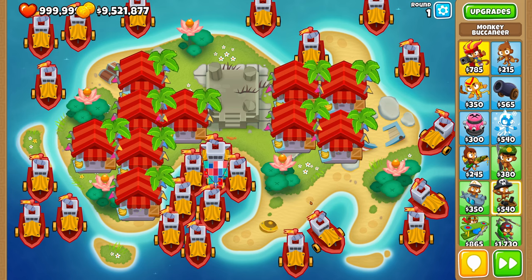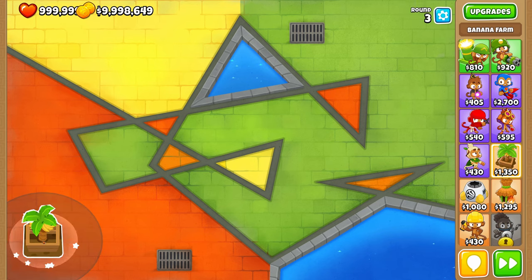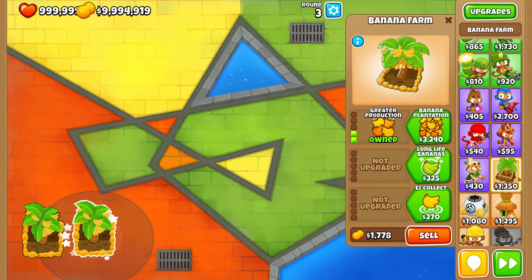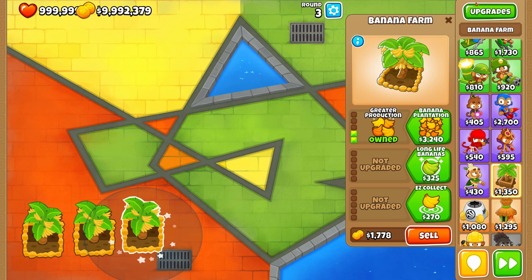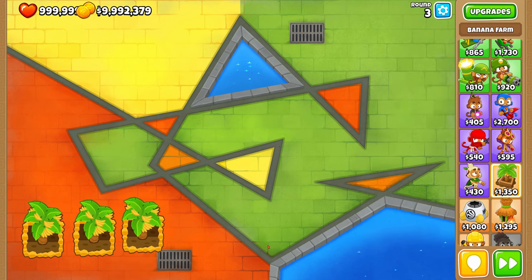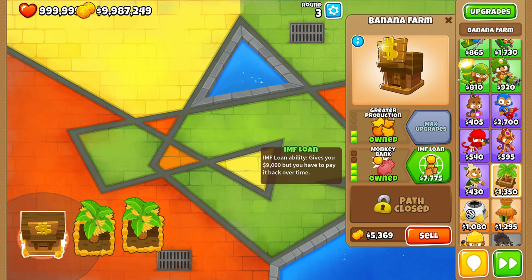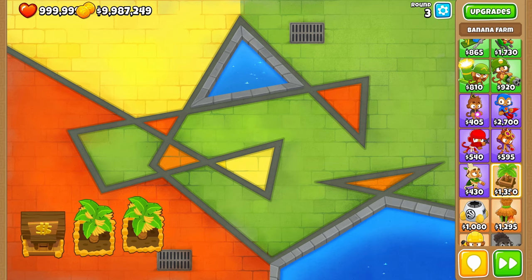Now let's talk about the Nomad Method — the way I think you should use Monkey Farms to maximize returns. Step 1: build a 2-0-0 farm and then build 2 more, for a total of three 2-0-0 farms. Then, depending on how aggressive you want to be, either sell some farms or wait to build up cash. Step 2 is building a 2-3-0 bank. Once built, leave the money in there for 9 rounds, collecting when there's 6,273 in the bank.